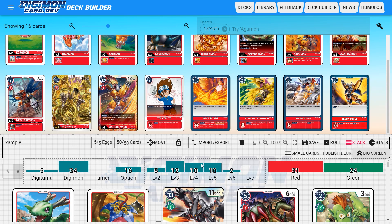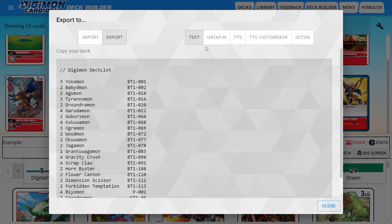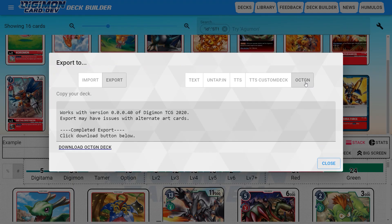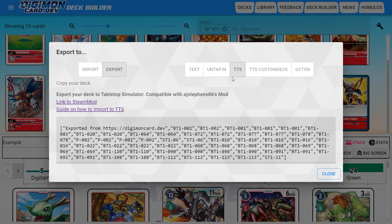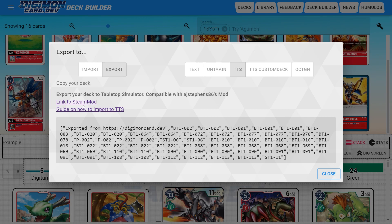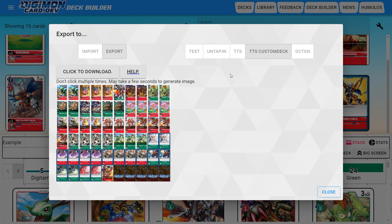If I click on Import or Export, we see there are a lot of different options for where you can export to: Text, Untap, Tabletop Simulator, Tabletop Simulator Custom Deck, and one other format. There are a few different Tabletop Simulator Steam Workshop mods for this game. If you wanted to import to any Steam Workshop version, you can use the TTS Custom Deck export to do so — this will generate all the images for you to import directly into Tabletop Simulator.